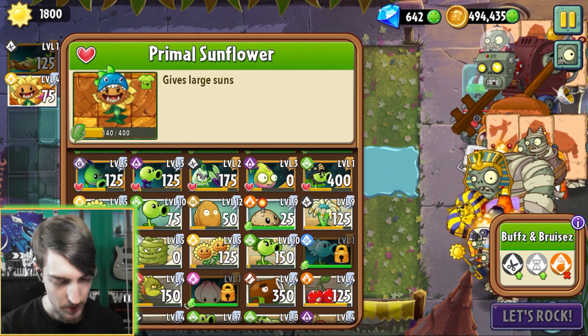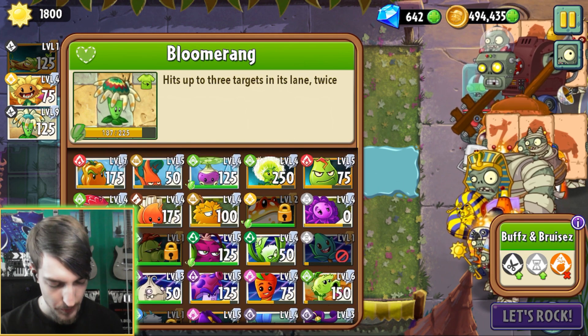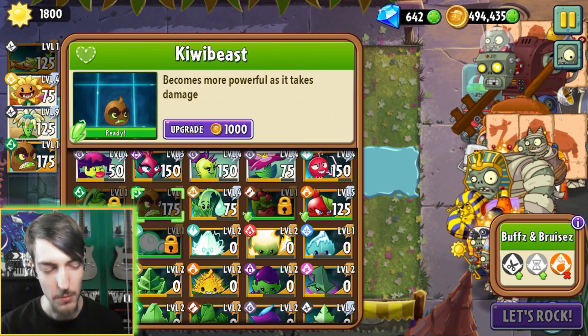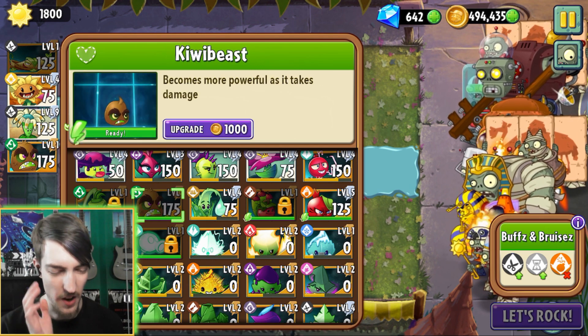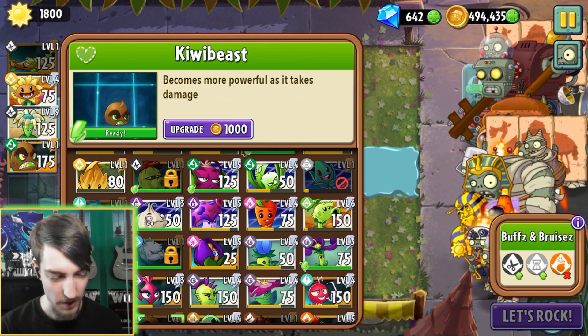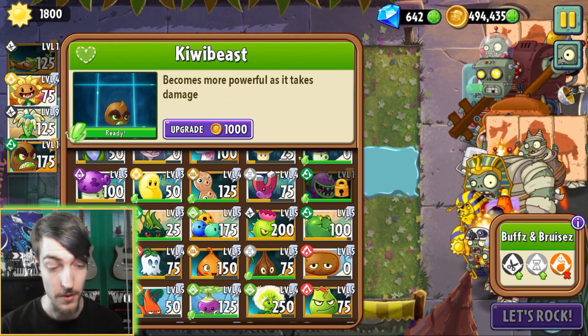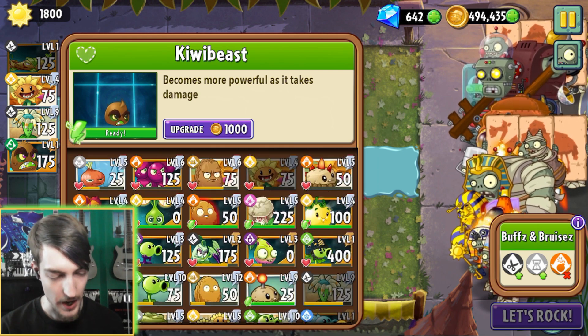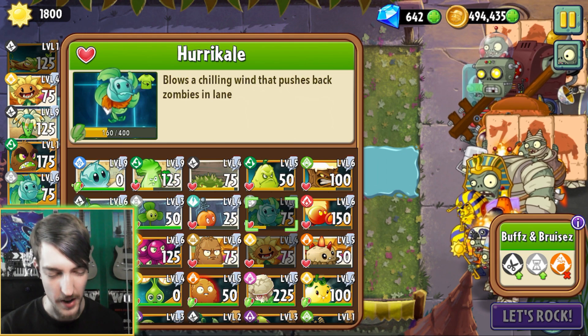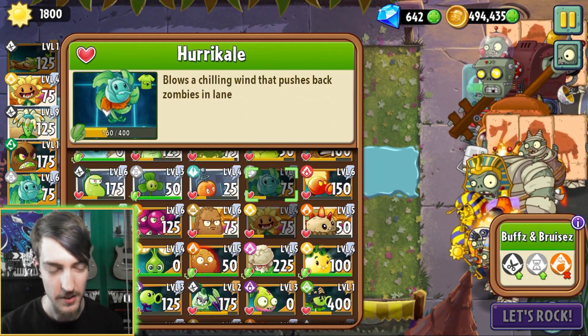I think I'm going to go simple — just Primal Sunflower, Bloomerang. I'm curious to try this out with different plants. Let's pick a melee plant of some sort — let's go Kiwi Beast. I mean, that would kind of take away the point... I can let her charge up a bit. There's quite a lot of instant killers here though, I've just realised. Still going to stick with it. Let's add Hurricale. I don't think that's actually going to buff Hurricale in any way, but... I digress.